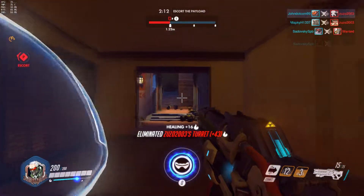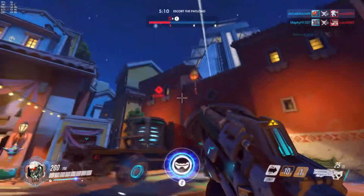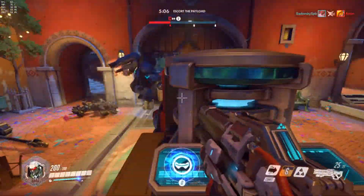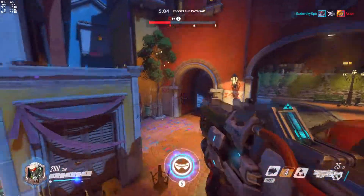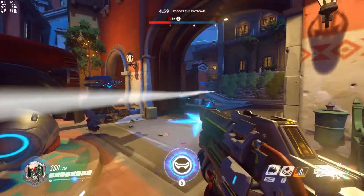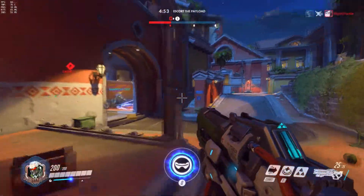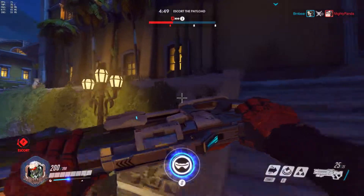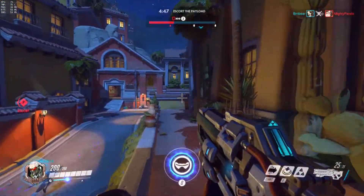Soldier 76 is effectively the character every FPS player will recognize — an assault rifle, a medium amount of damage, good DPS overall. His rockets are actually very powerful, equivalent to Pharah's rockets, though they have a longer charge time.